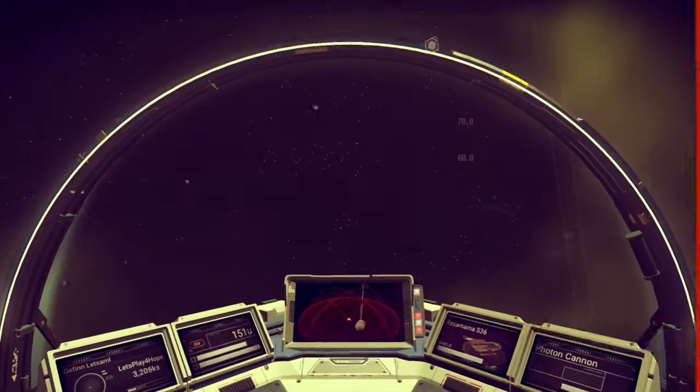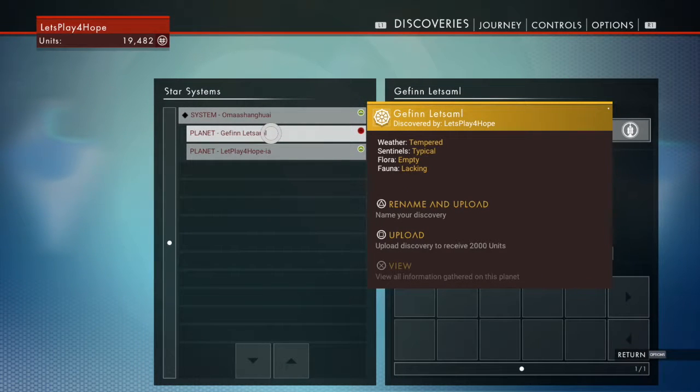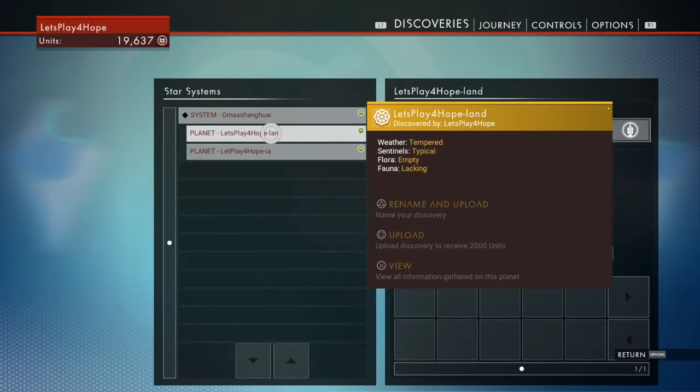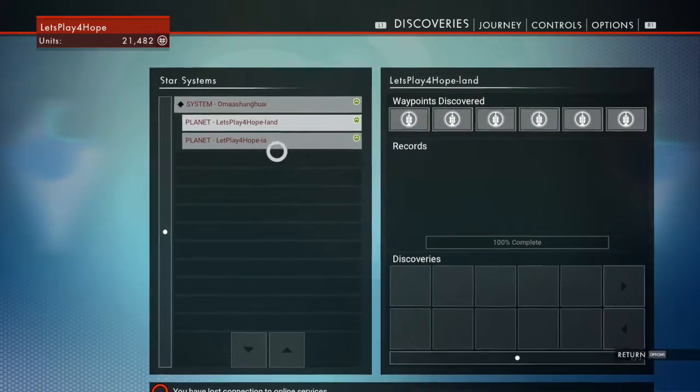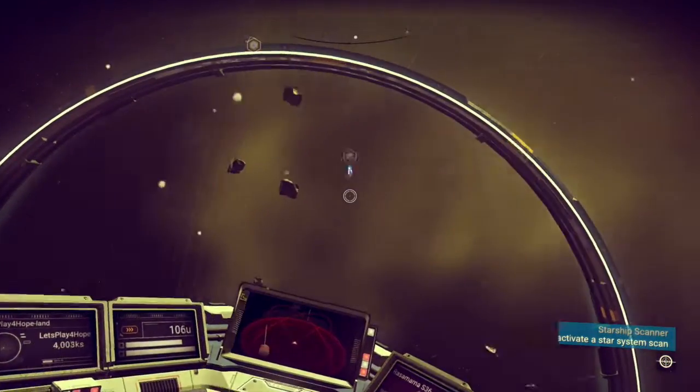So how do I rename it again? Options — yes, there it is. Alright, we're gonna do this correctly this time. Let's with an S. Apostrophe? No, I'm not using an apostrophe — my YouTube channel doesn't have an apostrophe. And this one's gonna be 'Land Up' — that'll make it a fun part. I mean, it is fun — you can't die from the heat here. 'Let's Play for Hopeland.' Yeah, that works. Okay, we're good. Scan. Nope — nothing. Oh, there you go.